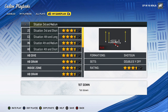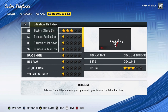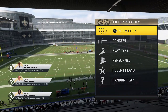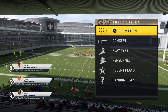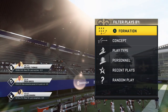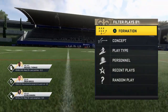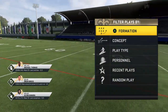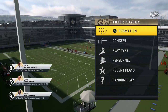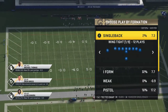You're essentially going to do the same thing in-game — have situational preference plays based on how far away you are from scoring. I typically suggest having a play designated for the two-yard line, the five-yard line, the ten-yard line, the fifteen-yard line, and the twenty-yard line, so no matter what situation you find yourself in, you can go straight to that particular play.